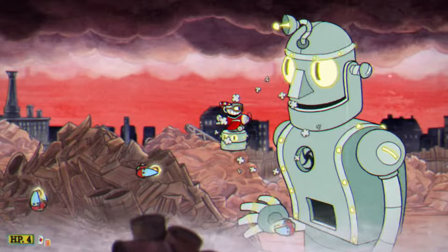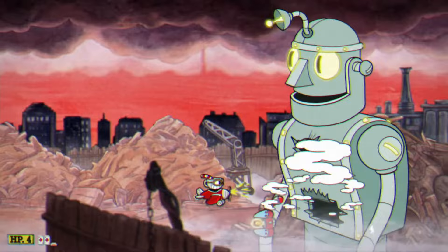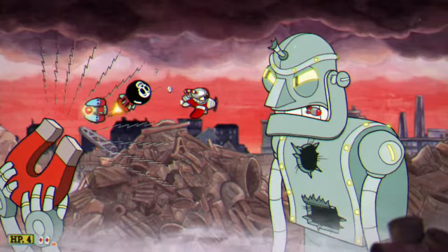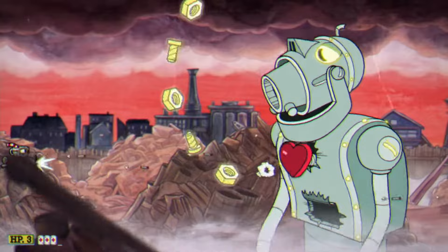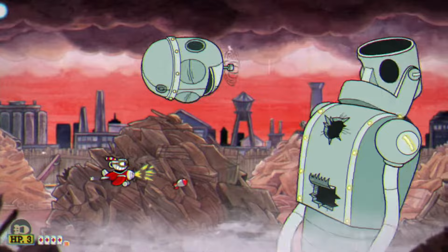For this first stage you want to use the second shot on your airplane, which is the little bomb that he drops, and you want to focus on one area of his body. There are three areas: the bottom two parts and the antenna at the top. I would recommend destroying the antenna last, because once you destroy the antenna he uses a cannon that shoots up a bunch of screws at you, and if you try to destroy the other parts it makes it a lot more difficult.